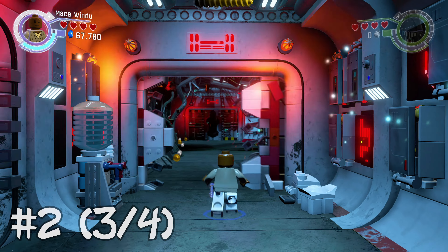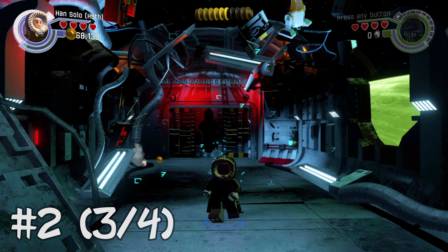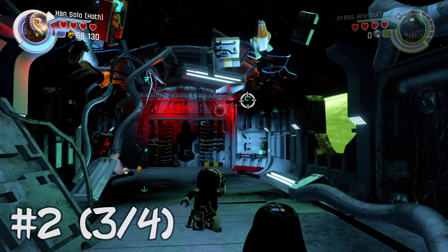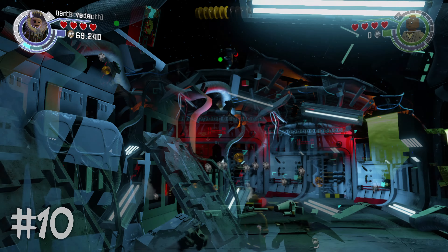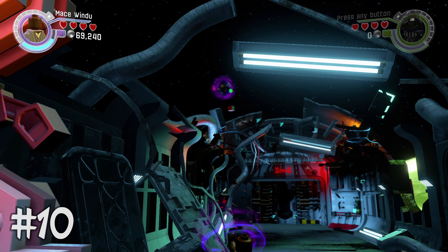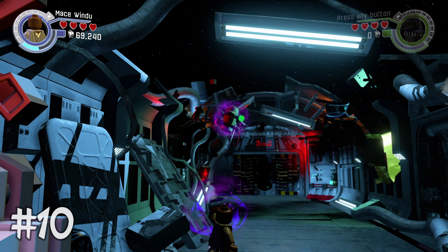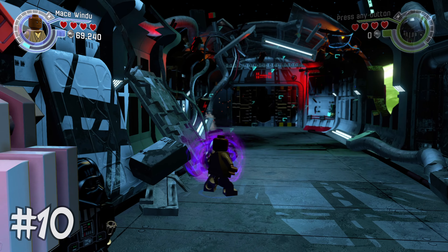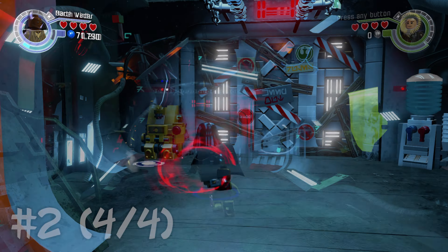Going back to minikit number two — up in outer space there's going to be an astromech droid just floating up there. That's probably the trickiest one of this whole level — use a blaster character to destroy it. That's three of four. For minikit number ten, in the same area, walk back toward the back left of this hallway and use a character that can use the Force to pull down minikit number ten. That can be kind of tricky — you have to stand in a certain spot for it to work.